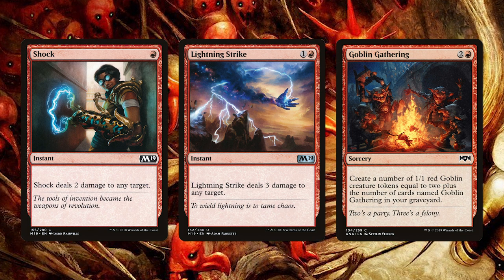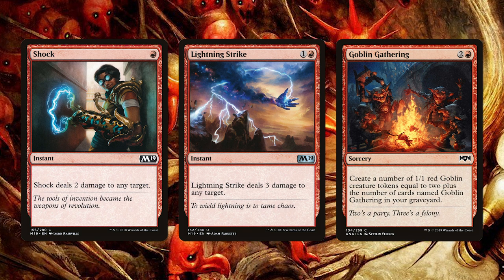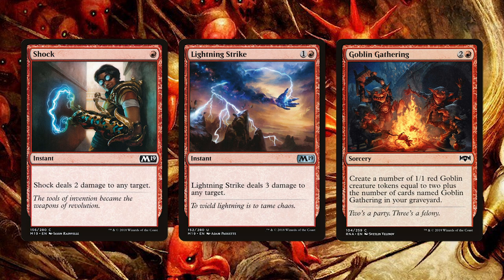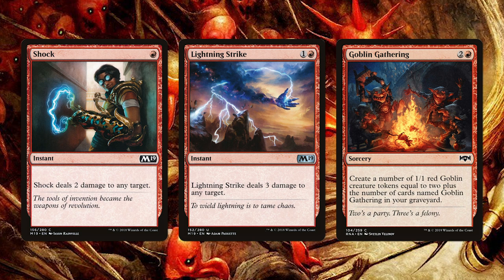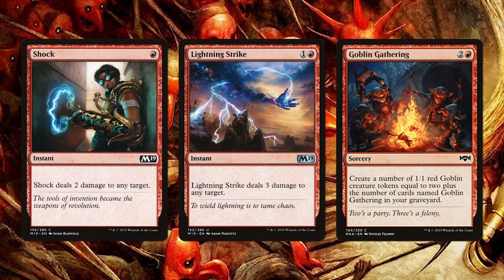Goblin Gathering is the only sorcery in this deck but it's really perfect for Goblins. For three mana you spit out two Goblins plus another one for each Goblin Gathering in your graveyard. With four copies in total you can really produce a large number of Goblins for only three mana. The first one is obviously just a worse Goblin Instigator but every one after that is just extra value. The Spells Package is cutting down on burn spells in favor of extra token generators since this is really a creature based deck.